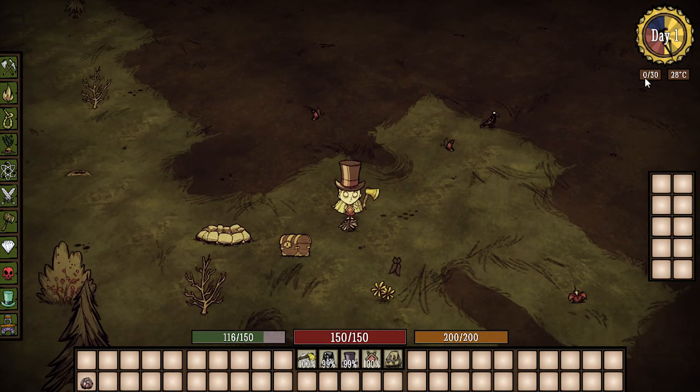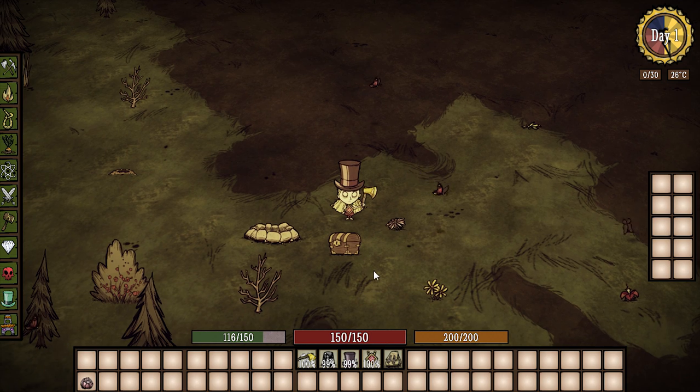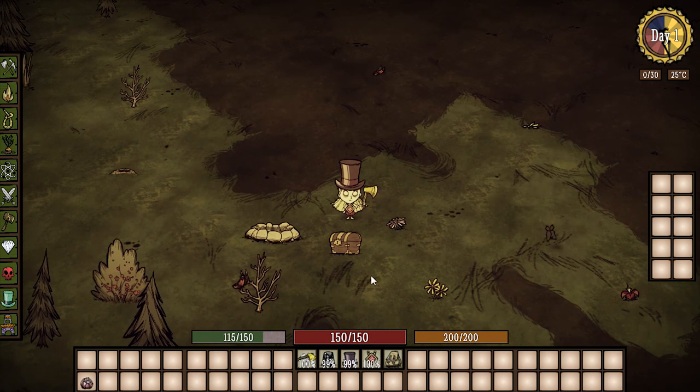So now you don't have to share inventory slots — really cool. You're also going to notice there's a naughtiness meter and a temperature gauge, so you know what temperature it is based on your clothes, and how bad you've been with killing rabbits and innocent animals.